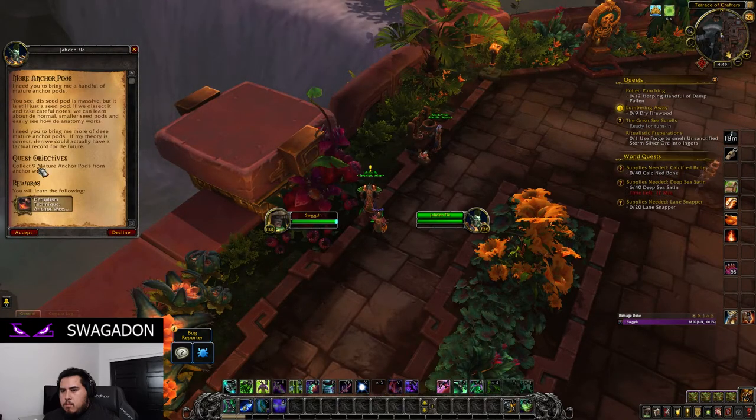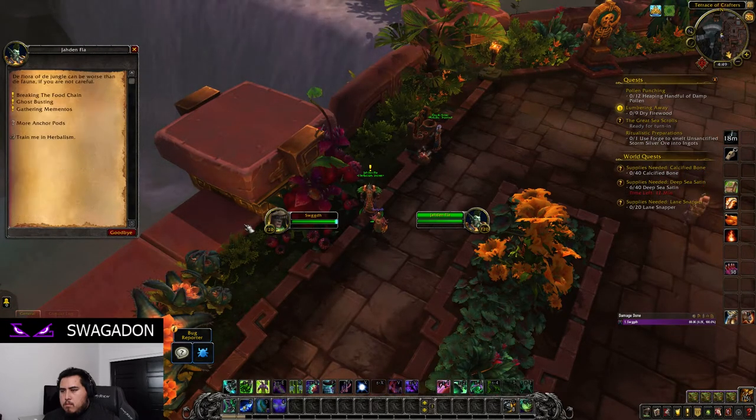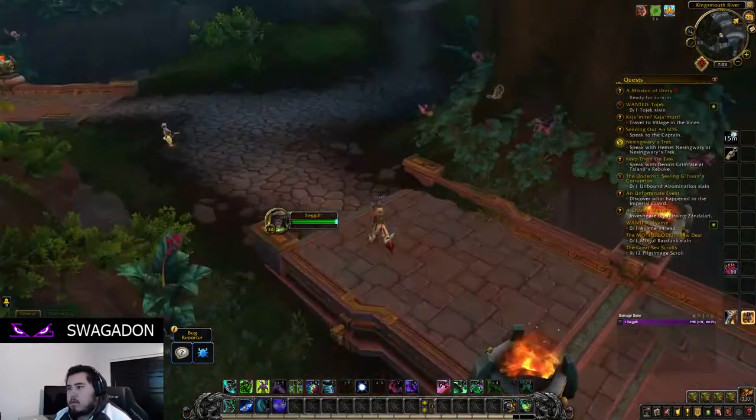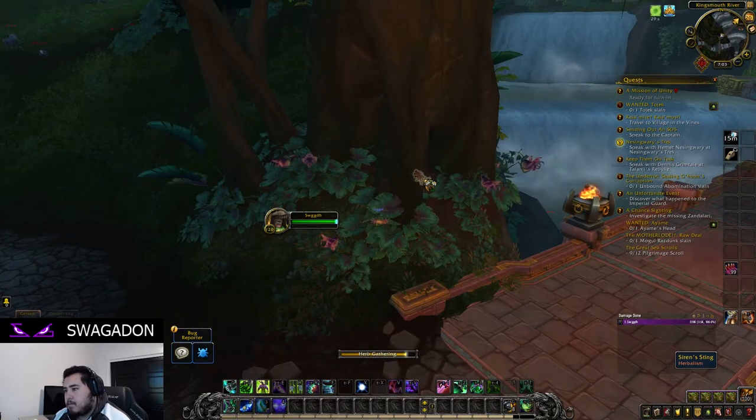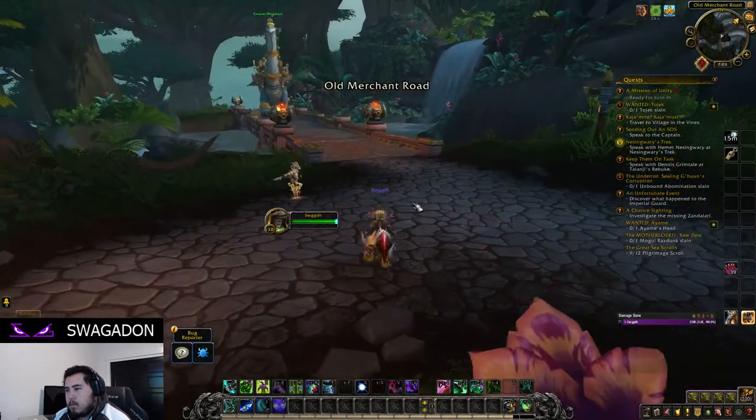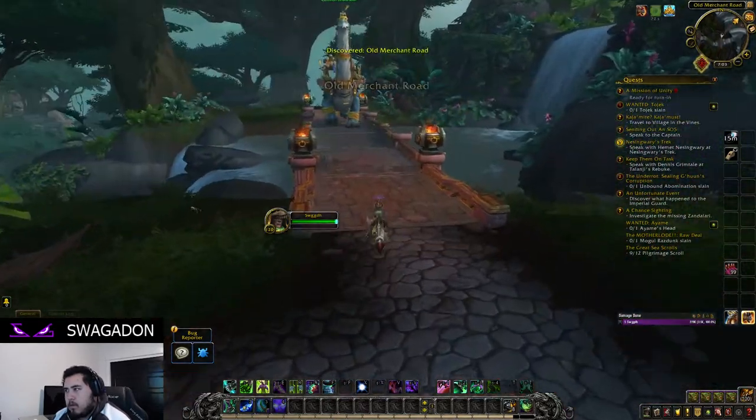If you are ever stuck, the Herbalism skill window shows how to rank up a specific flower. They got rid of a lot of the quest bloat for professions, which makes for a more streamlined experience compared to Legion. The quests that are there lead to specific rewards and they give some of the lore behind the different flowers, which is cool as well.